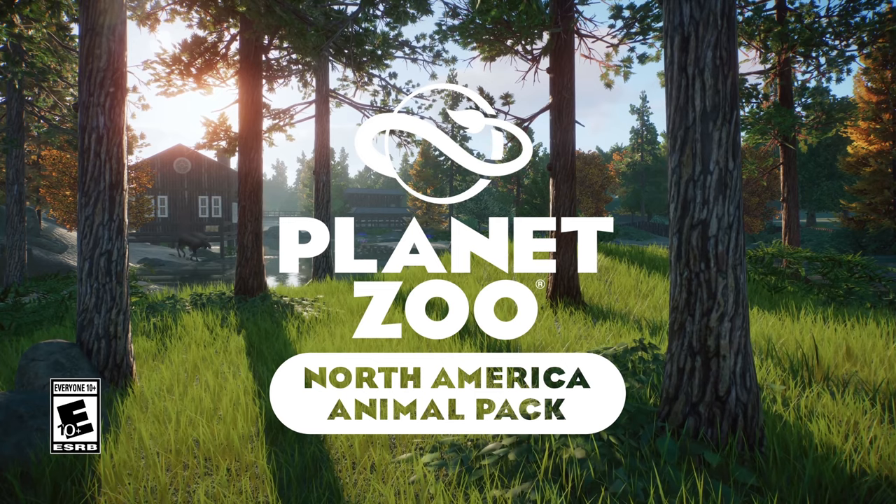With this DLC we get 8 new animals and a few new enclosure items and building parts. If you remember, it was similar with the Southeast Asia Animal Pack - there were also 8 new animals and some new enclosure toys, like the cool hammock for the sun bear where it would throw itself in. Something like that is what we'll get from the building parts and animals here.